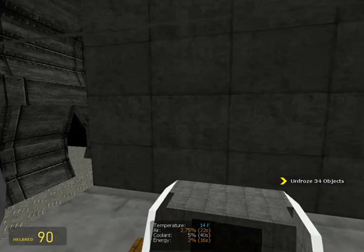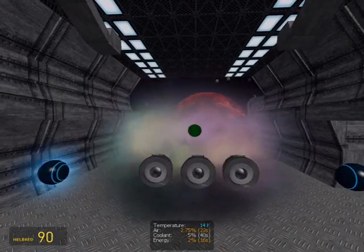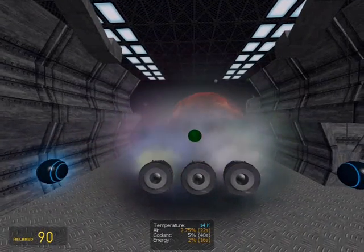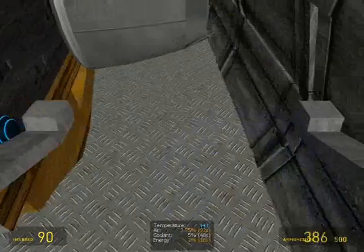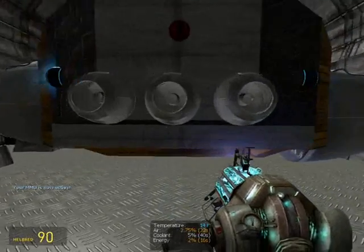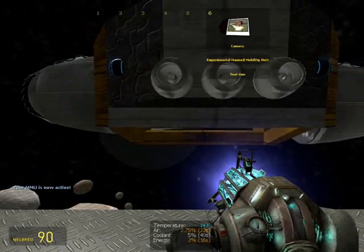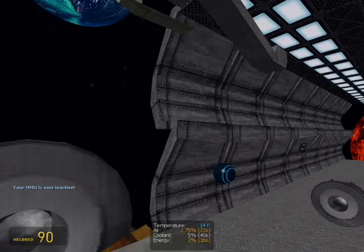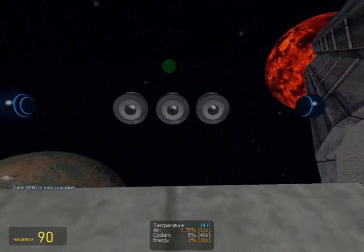Just jump into the ship, jump in, and then make the ship go backward, backward, backward. Deactivate this, jump in, then backward, backward, turn around, and then back to the earth.